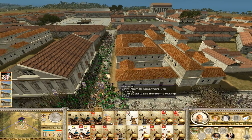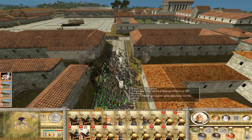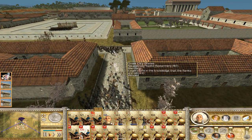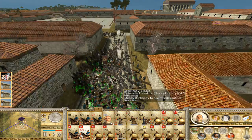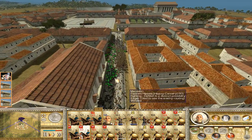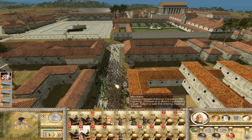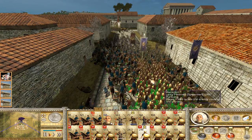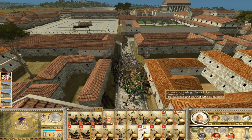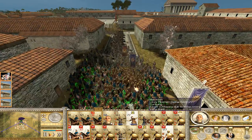Cavalry charging in — I like this. I really want to eradicate his units but it's kind of hard. My cavalry shouldn't go too far. There comes a phalanx — here are our phalanx meeting them. Really bad fighting going on. I'd like some archers in here — where are my reserve archers?